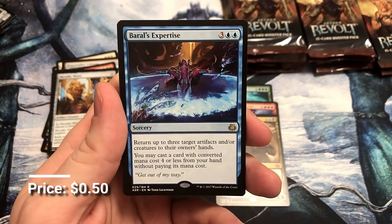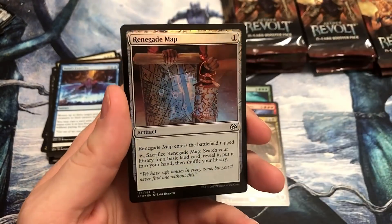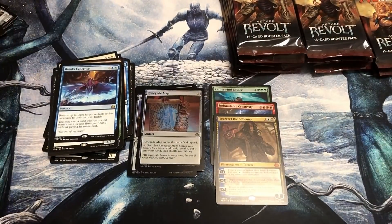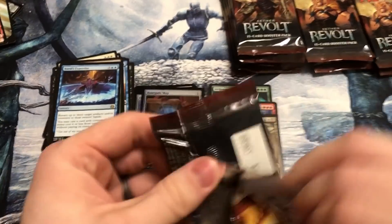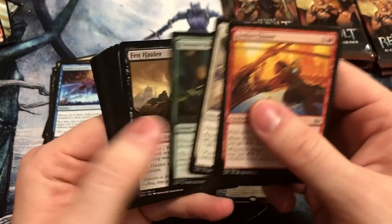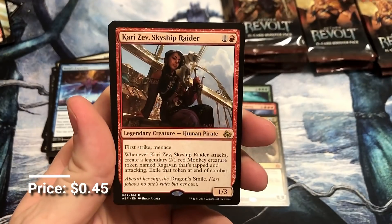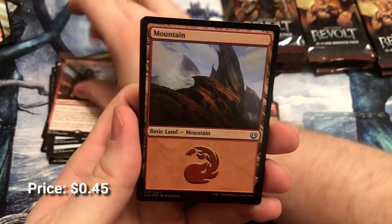Baral's Expertise — another one of the really solid Expertise cards. And a Foil Renegade Map. I don't think the camera's doing justice, but some of these Foils are really cool. I think my lighting isn't as good up in the Northwoods — you just can't see as well as you can when you're in my basement. Kari Zev's Skyship Raider. And a Foil Mountain.